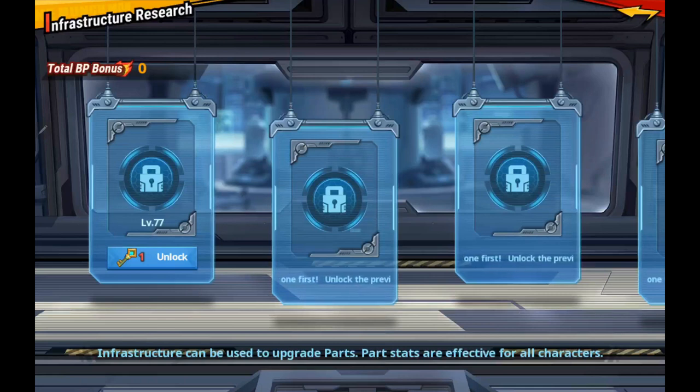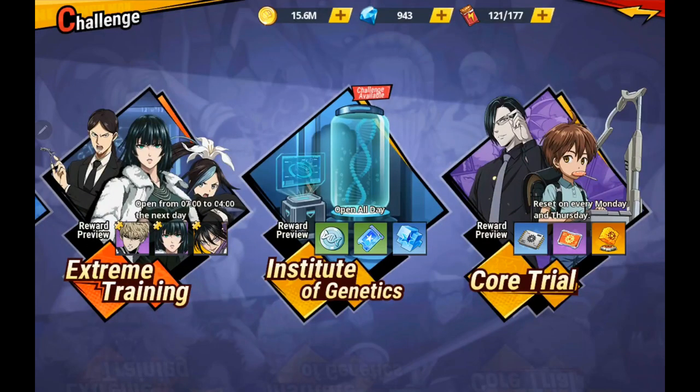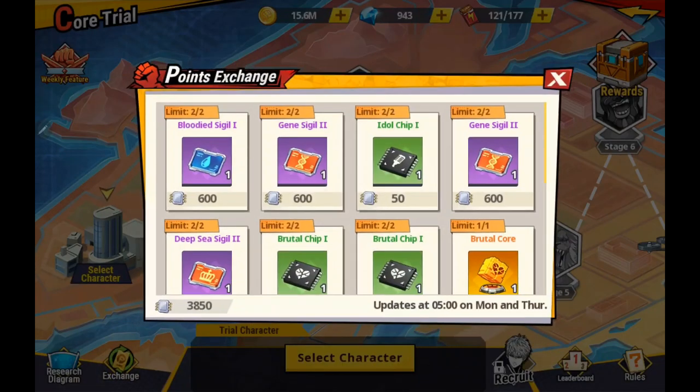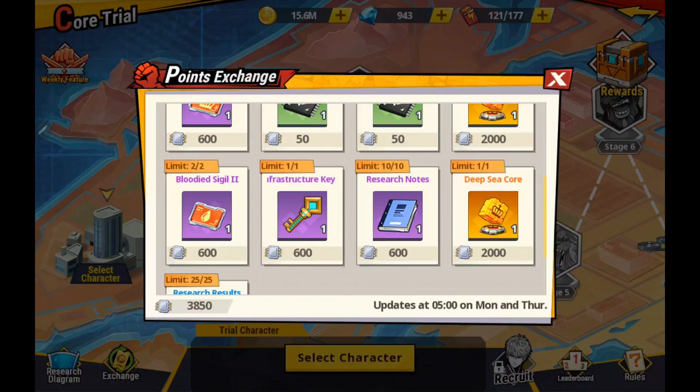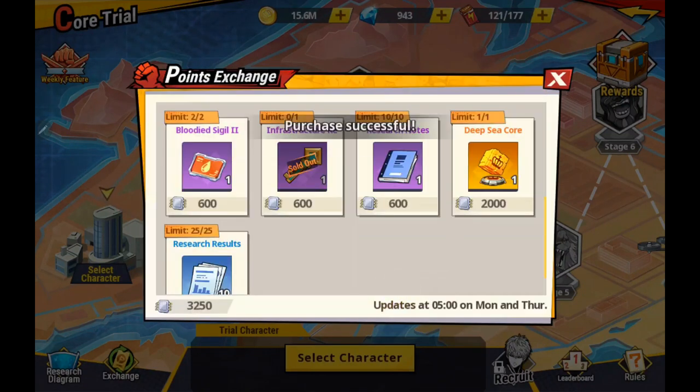But you have to get the keys. So where do you get the keys? Well, if you go into here and you see Core Trial Scores Exchange, the place to find the keys is going to be right there in the exchange. You can only get one at a time. I can exchange for it.